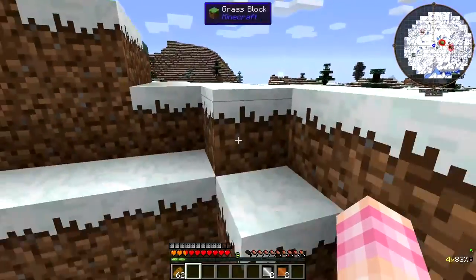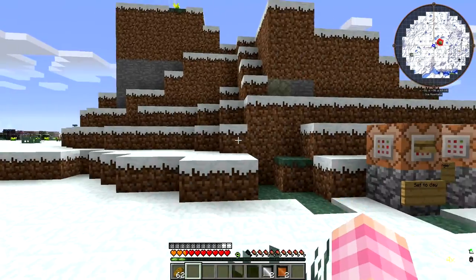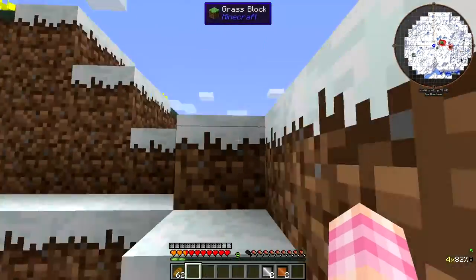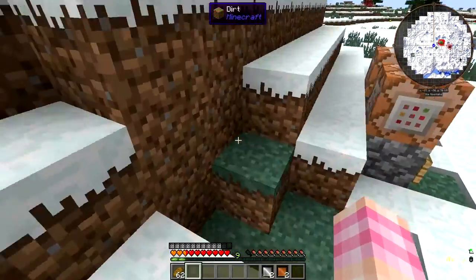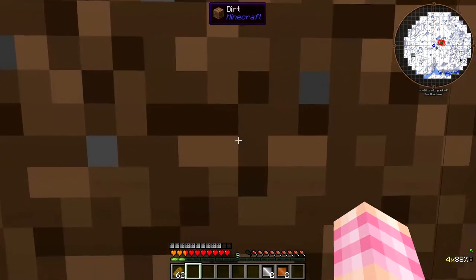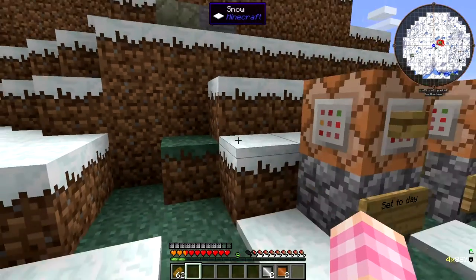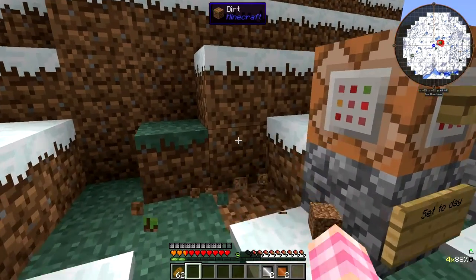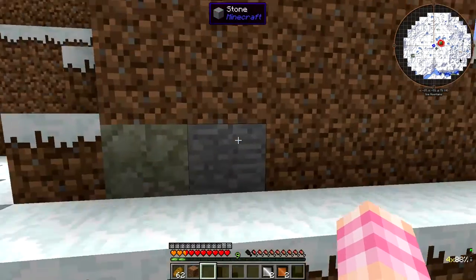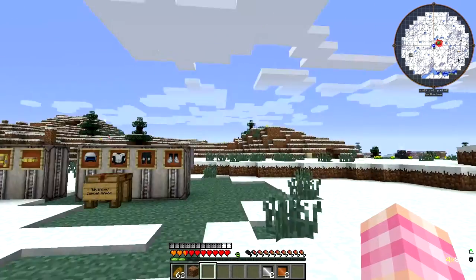With step assist, you can walk up blocks without needing to jump. This is in 1.7.10 — in the latest versions of Minecraft you can do this normally. But there you go, step assist. You can also jump higher, and it makes a really awesome sound effect. We can't jump three blocks high, but we can jump two blocks. So you can jump two blocks wearing the steam armor, which is quite nice.